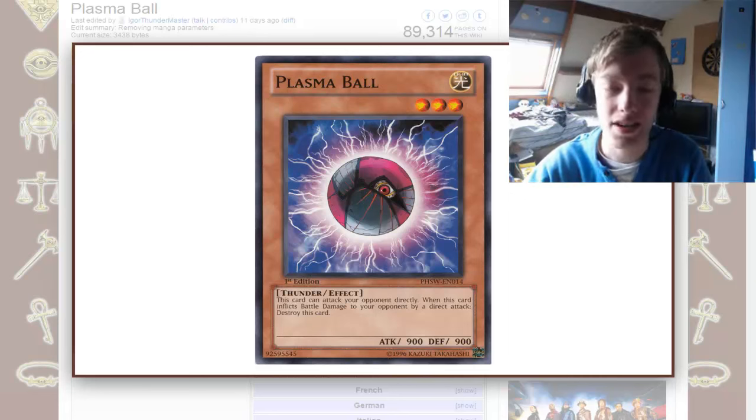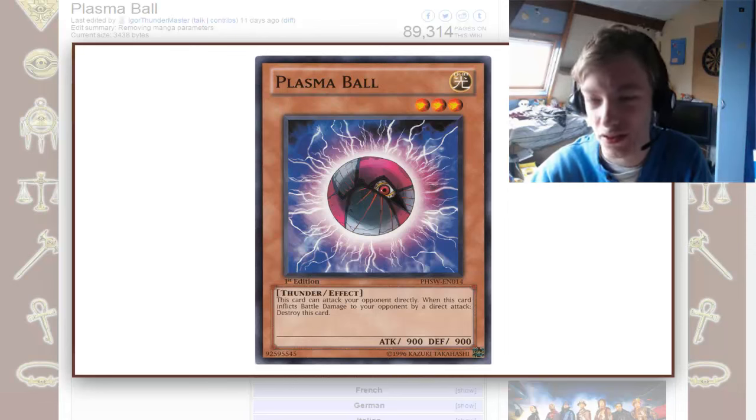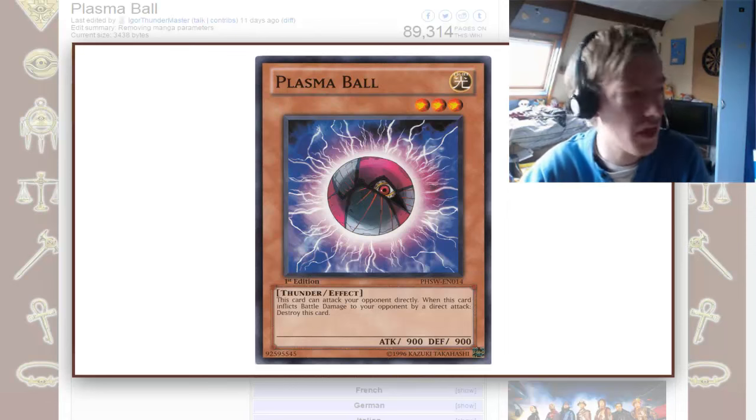Plasma Ball is a Thunder-type Light attribute monster, Level 3, with 900 attack and 900 defense. So stats-wise, not that great.